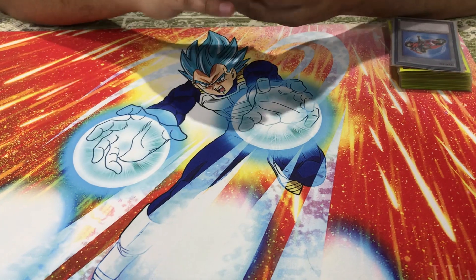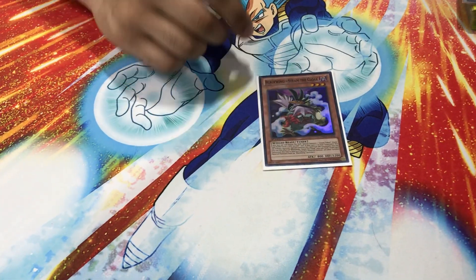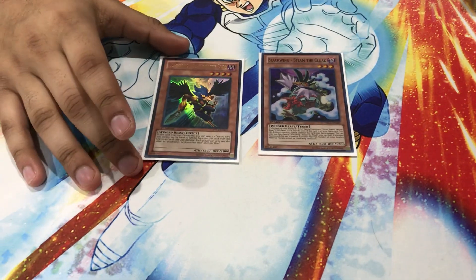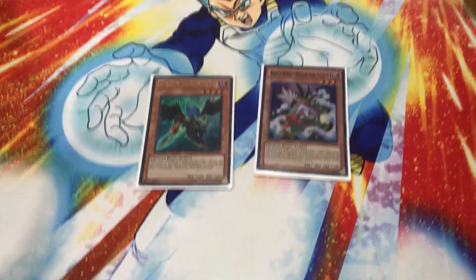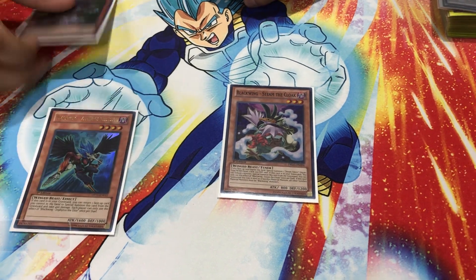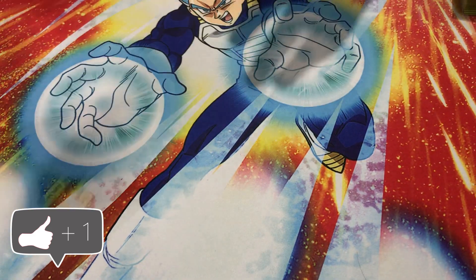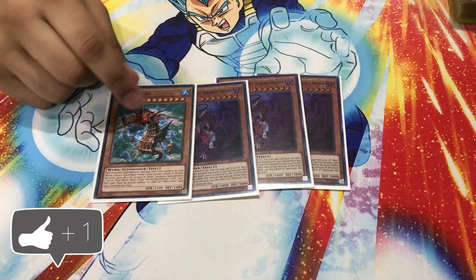Those are the three best engines of the deck. Now for the tech cards: I'm playing Steam the Cloak-and-Dagger and Zephyros the Elite. I'm not playing the Power Tool build. Steam can summon any token and Zephyros can bounce any Danger you have. Say you summon Bigfoot, Aqua Dolphin, and you have Zephyros in the graveyard — you just bounce the Bigfoot, resummon it, and use Bigfoot's effect again to break boards. It's also a level four and three so you can go into Yazi.